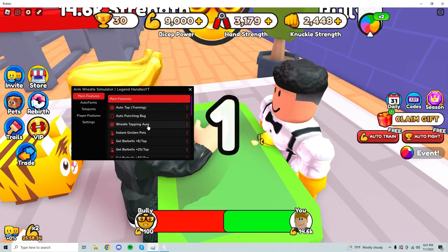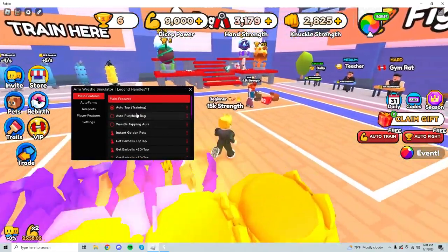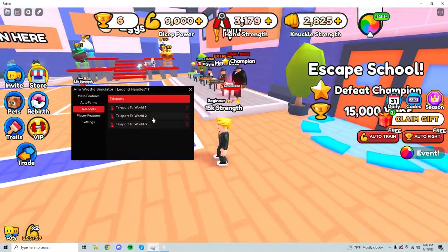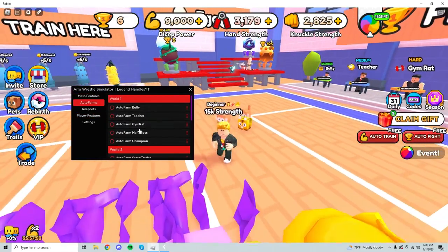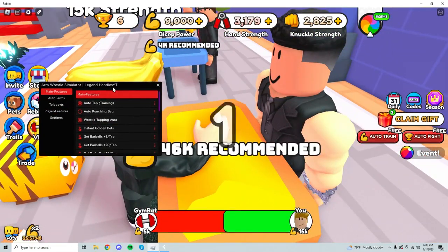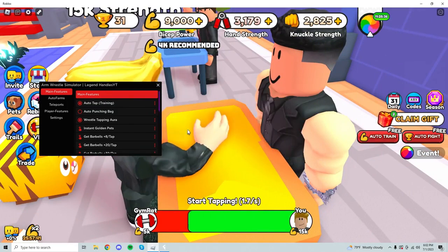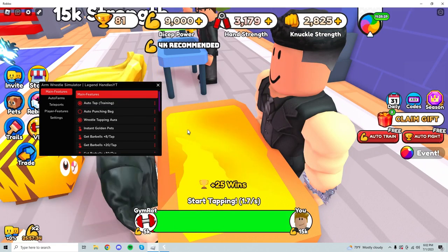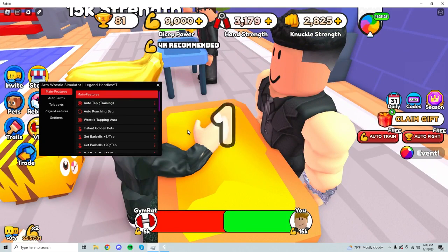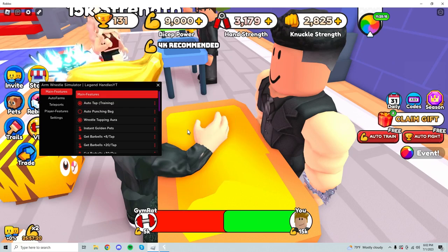We can do this to any NPC and we don't even have to be in the world. There's also teleports — really useful — along with no-clip and walk speed. Let me just use the auto farm and tapping aura and then I'll just drop it.